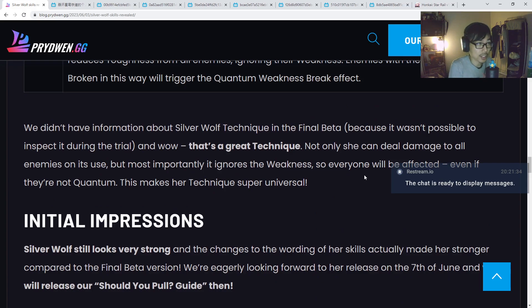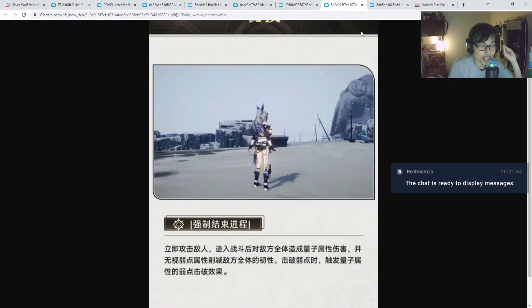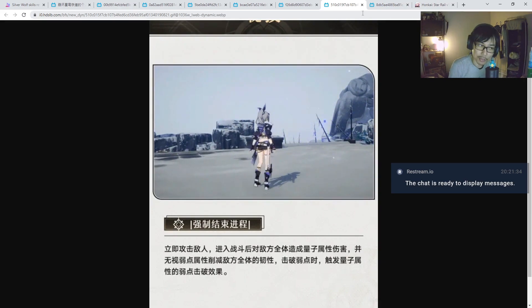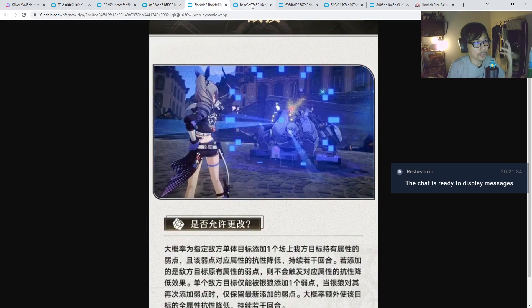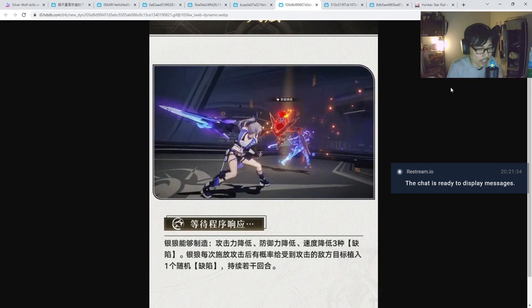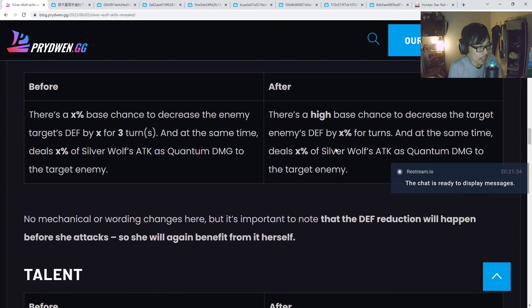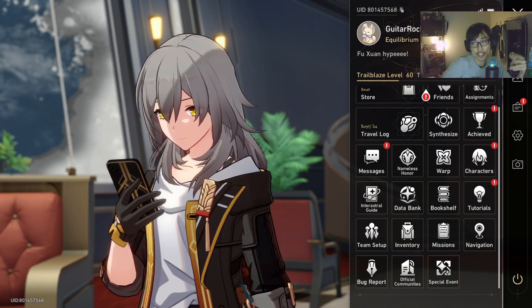Overall, I think this pretty much sums it up. Let me know what you guys think. We still have to look at the numbers because the percent chance of how she can apply the bug can be readjusted. Whether it's 50%, 60%, 80%, or 90% — I doubt it will be 100%. And even if it's 100%, it's still going to be quite hard because you still need a lot of effect hit rate to apply it consistently, especially in MOC. In the higher floors, enemies have very high effect resistance. So you need a lot of effect hit rate to build her successfully. Anyway, I'll give her a shot and try to pull for her. That's going to be it for this video — don't forget to subscribe, give this video a like, and I'll see you guys in the next one. Have a nice day. Goodbye.